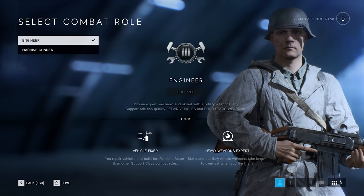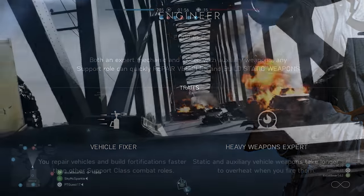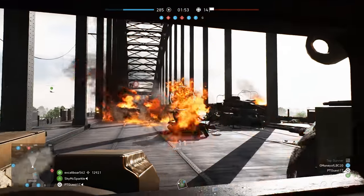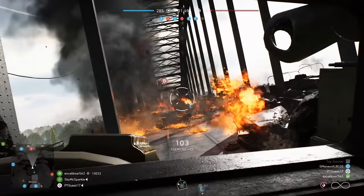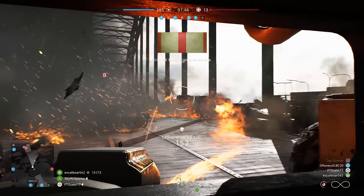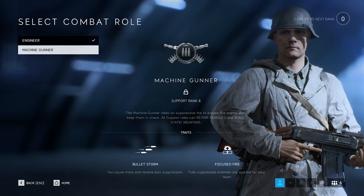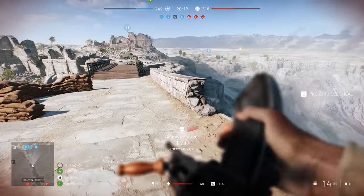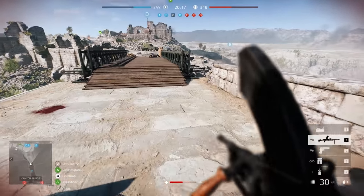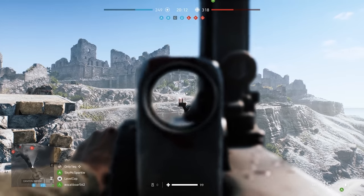Supports have two combat roles available. Engineer, which is equipped by default, allows you to build fortifications and repair vehicles faster. It also makes auxiliary weapons take longer to overheat, so this is excellent when gunning for a tank or using stationary machine guns. The second combat role is Machine Gunner, which is unlocked at support rank 6. This allows you to suppress your enemies faster, and once your opponents are fully suppressed, they will also become spotted for you and your teammates. This role is more focused on infantry support and allows you to help even if you're not necessarily getting a ton of kills.